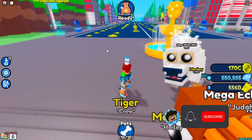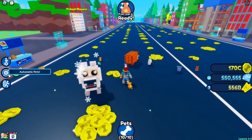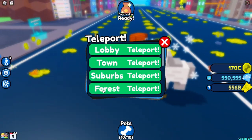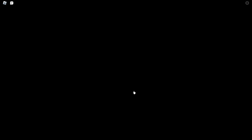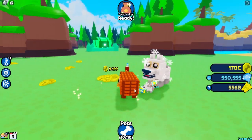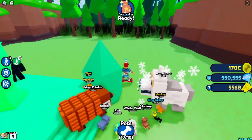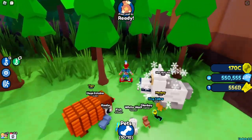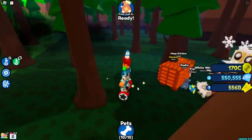The third one is kind of tricky. Go to teleport, go to the forest. Now when you first come to the forest it'll be kind of tricky because it'll be on a tree. Come over here — there's a lot of trees in the forest — come over here, it's right here guys. So that's number three.